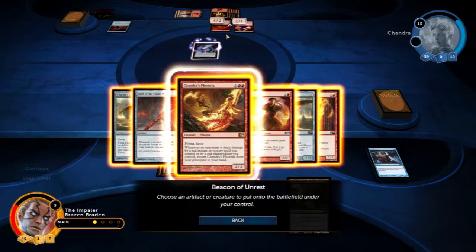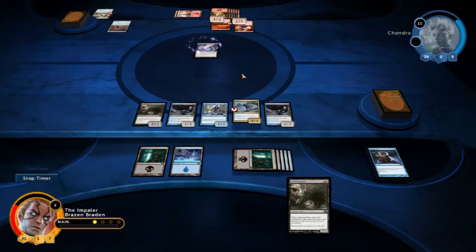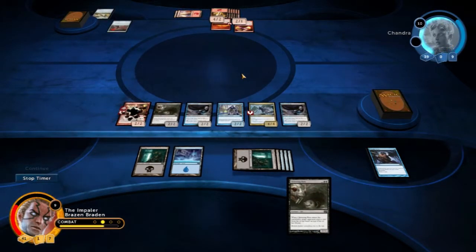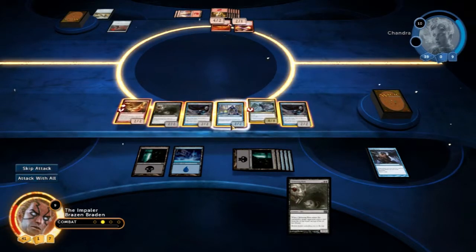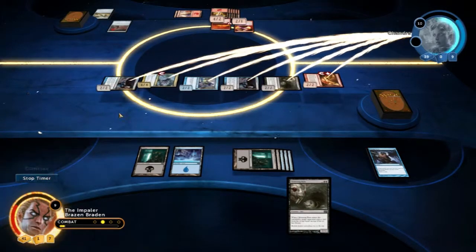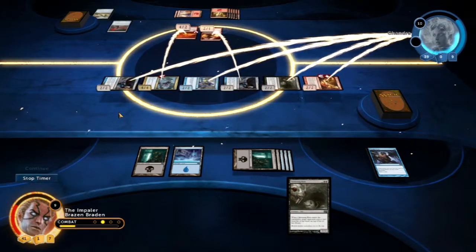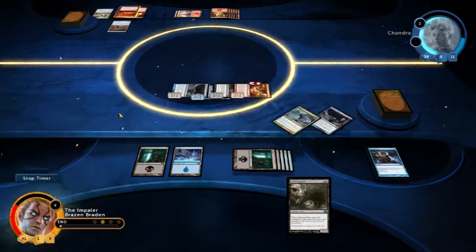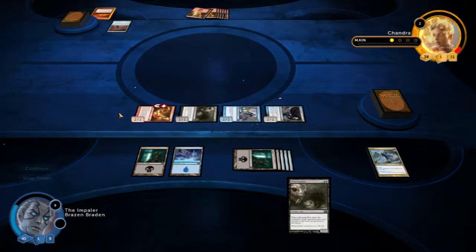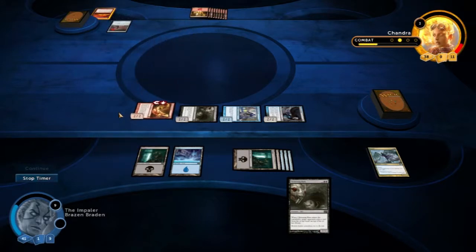We could get this 2-2 — should we block that? It will do enough damage to kill it. We can hit for 2, 4, 6, 8, 10, 14 — which would kill her. She can stop two of these attacks, so 8 damage going through. Both creatures gone. She's on 2 health. She picks up a land, gains 1 health. GG, Chandra — GG.